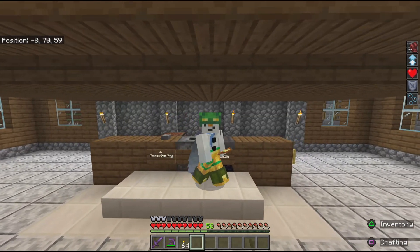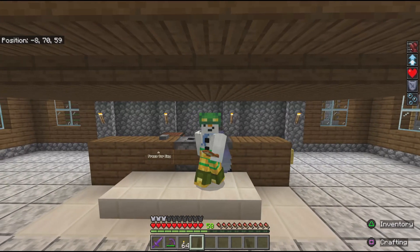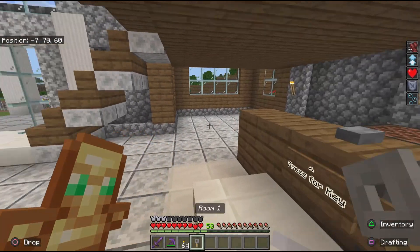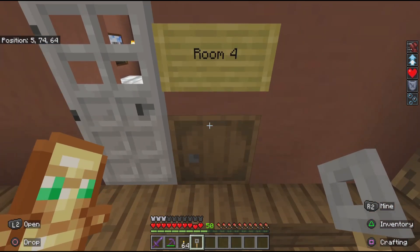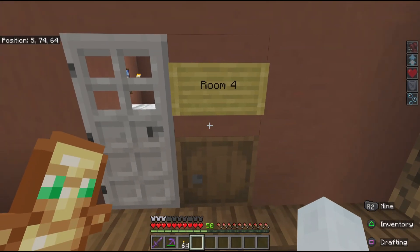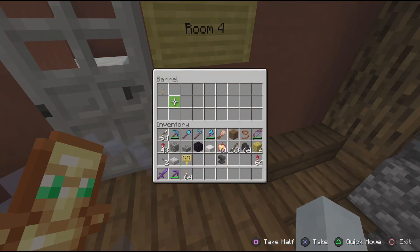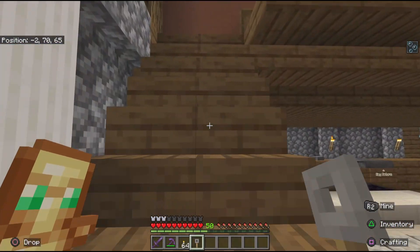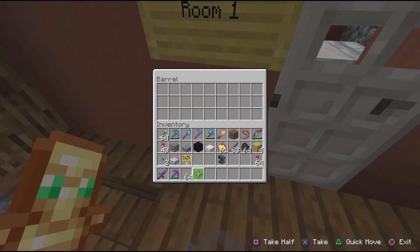You've seen how it works with one key, but now I can show you what makes this hotel special. There are four rooms with four separate keys. I press the button again and get a new key — this time it's room number one. If I try to use it on room number four, it doesn't work. I put it in the barrel but the door doesn't open. The key just sits there in the barrel and doesn't unlock anything. I have to take it to room number one — I put it in room number one's barrel and the door opens and lets me in.